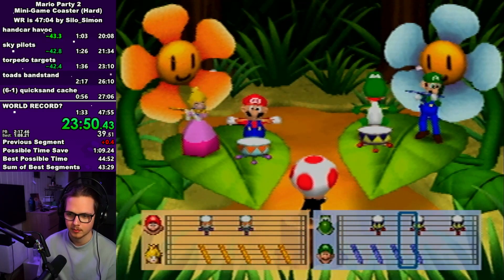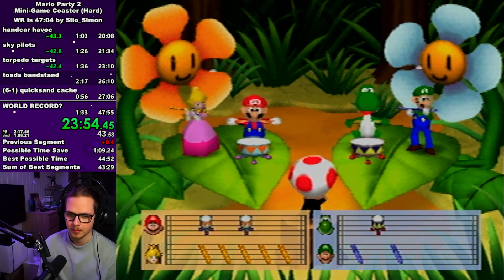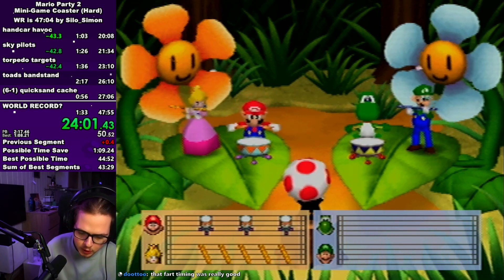Toad's bandstand — probably the easiest game in the minigame coaster. But you can still lose time to just pure RNG because of how the CPUs work. Even if you don't make any mistakes, the CPU can make mistakes, so just hope that you're lucky.